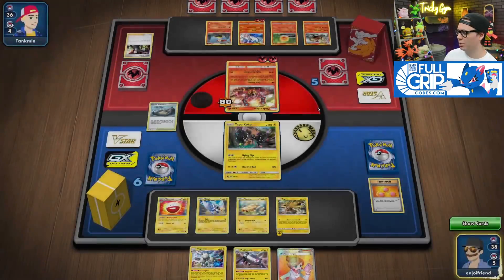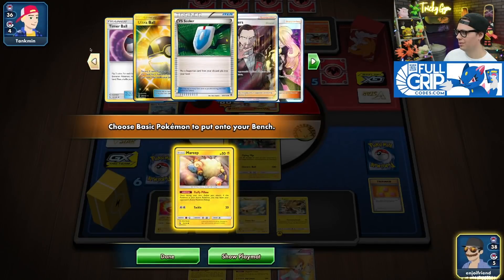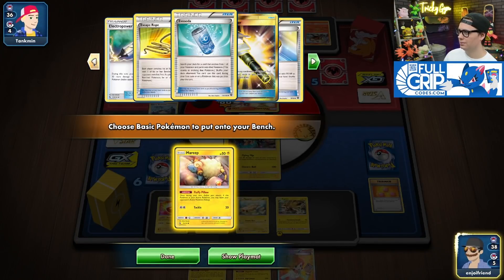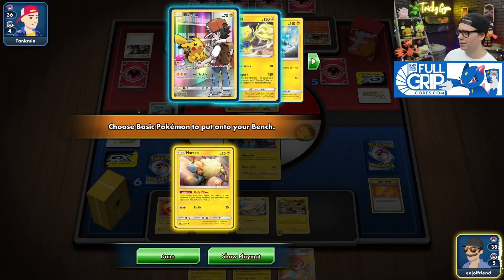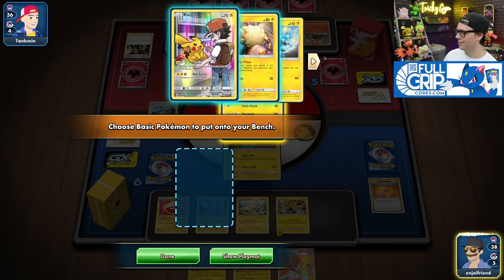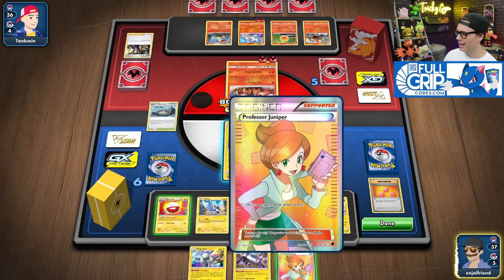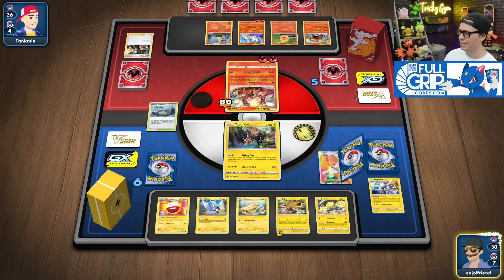This thing's only got 40 hit points left. Mareep is cool — it's just a good card regardless. I'm probably not powering up the Regilecki anytime soon. Well, I can start powering up the Regilecki now, because I've already got enough energy on the Zapdos. Juniper.